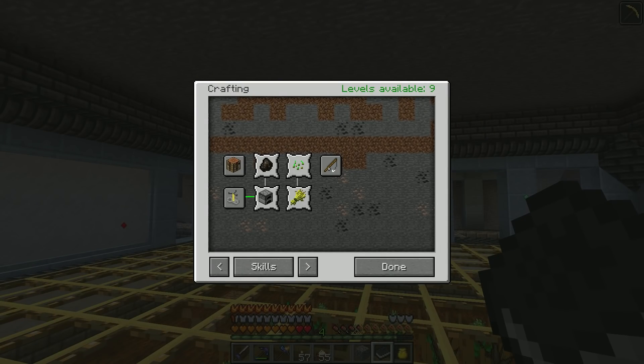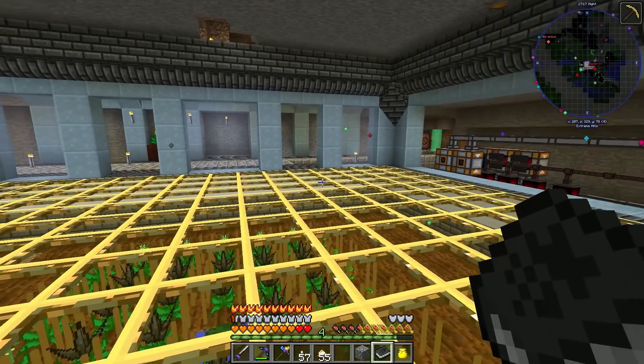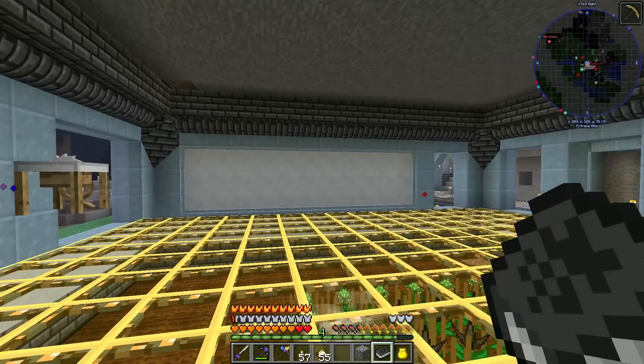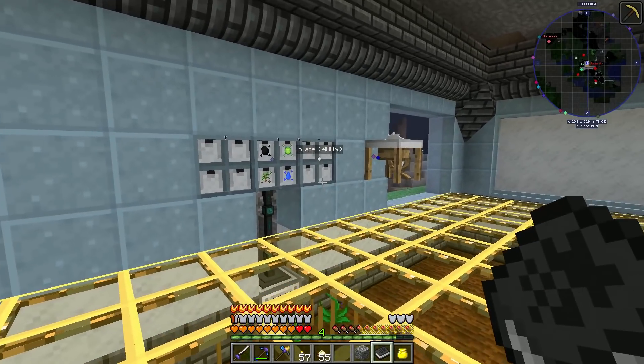These 10/10/10 seeds are insane — there's no growth acceleration at all, they're not on fertile soil, and they just grow crazy fast. While breeding experience seeds I also maxed out cooking speed, melting efficiency, green thumb, and harvest efficiency, since I was smelting a lot of skystone and glass.